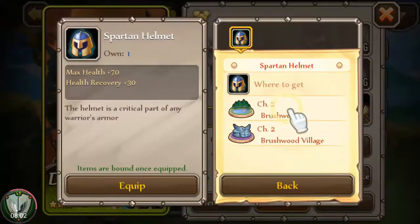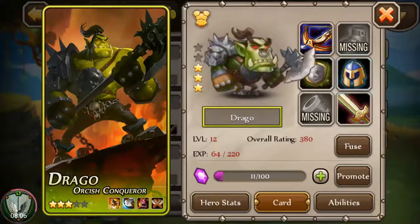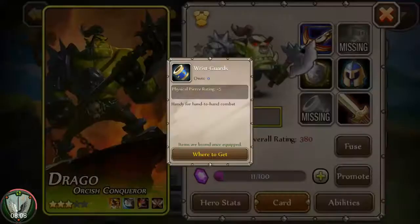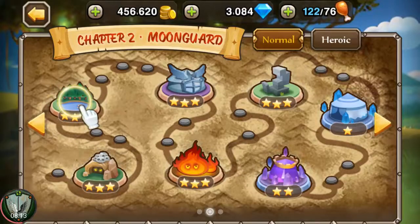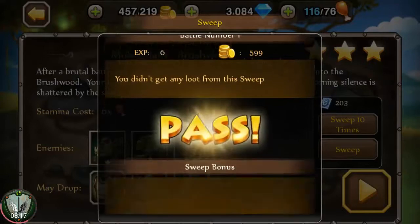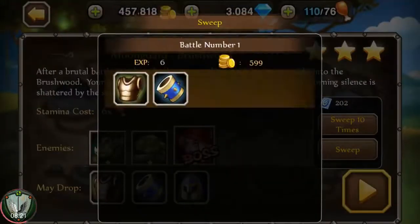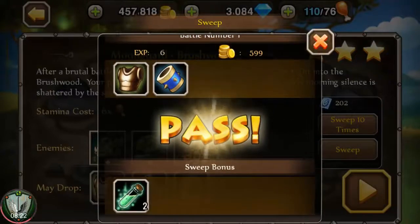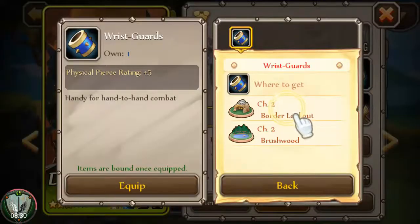I'm going to craft some of this gear and go back and equip it. If some are missing, some may say 'crafting' — you can craft this stuff and it shows you exactly where to get it. It points to it and shows you the loot that may drop. It doesn't drop every time, but you still get a little bonus — the sweep bonus. I'll show you what you can do with those in just a bit.